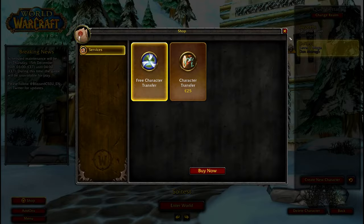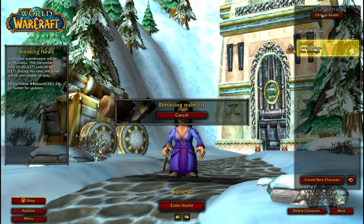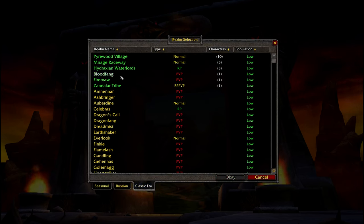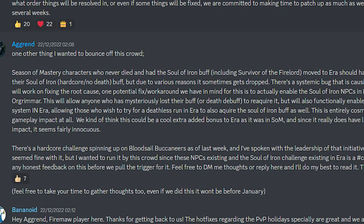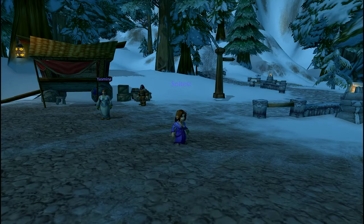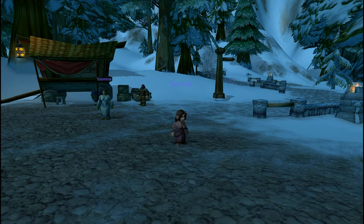If you want to play hardcore and also benefit from the Soul of Iron buff, you can create a character on Season of Mastery, get the buff from the NPCs in Ironforge or Undercity, and then take the free transfer to the Classic Era realms. Developer Agrend has hinted on the Classic Era Discord about the possibility of bringing the Soul of Iron NPCs over to Era. While vanilla purists may disagree with such a decision, I'm personally in favor of it, since it only adds a cosmetic cool effect to anyone who has reached a certain level with their character without dying.